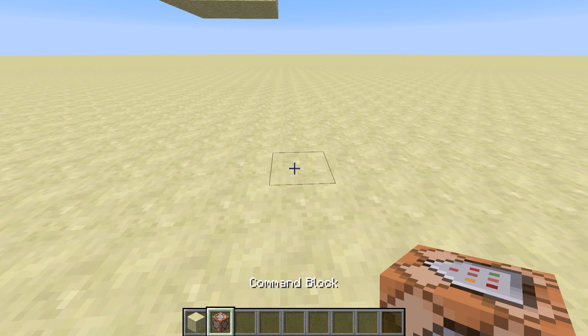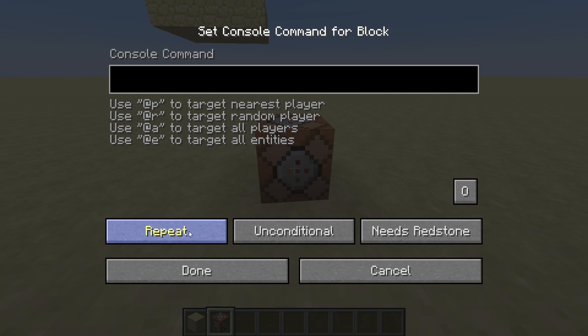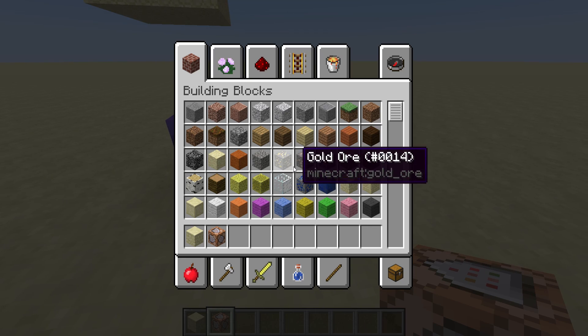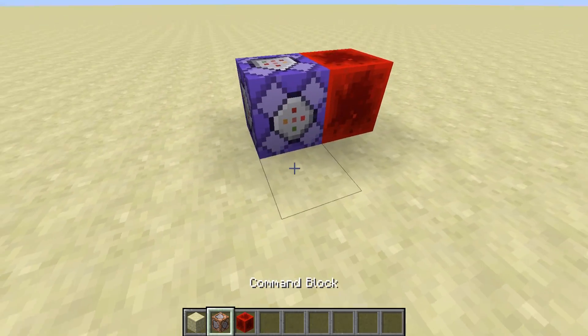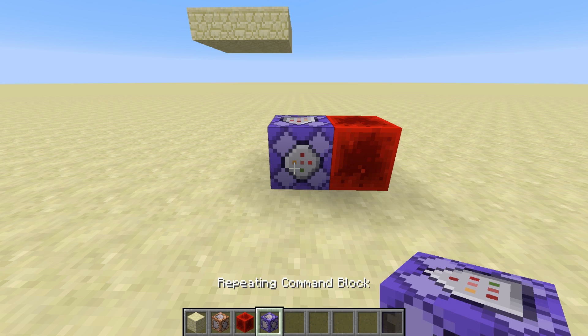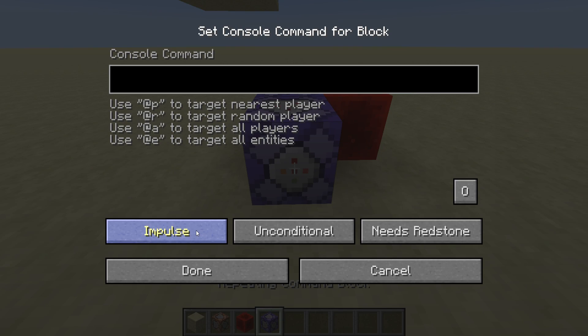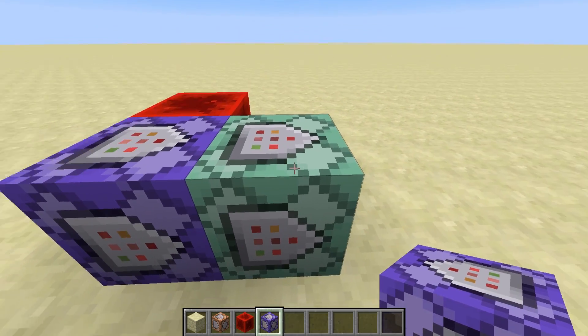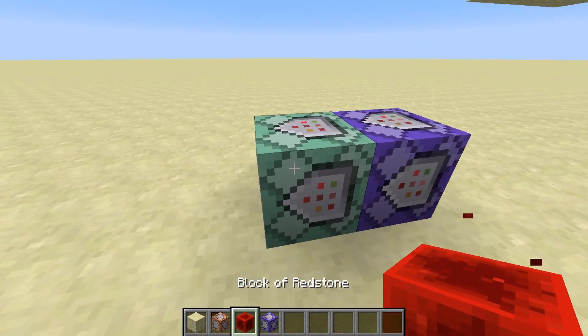We're going to place down this command block, go inside it and change it to repeat, and keep it as needs redstone so we can turn it off easily. Place a redstone block there to power it. Ctrl-click to grab it easily, and get a chain command block as well, setting that to always active. Chain command blocks will always run when the repeat block is on, so if we turn this off, everything's off.